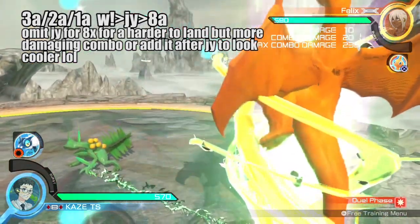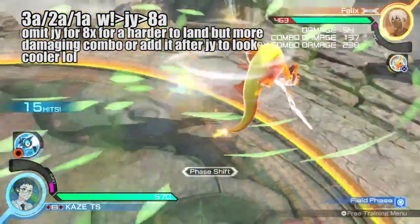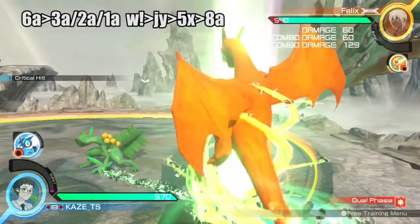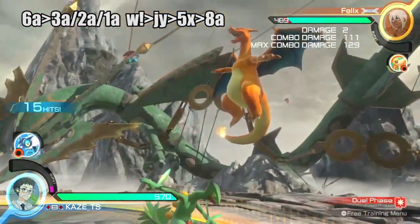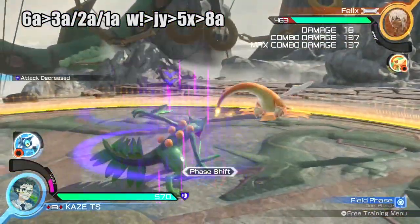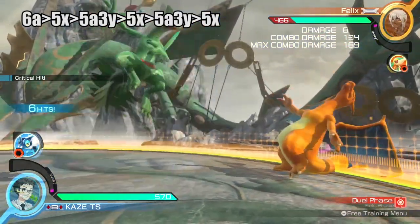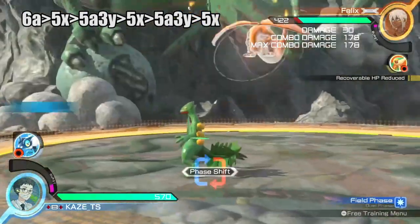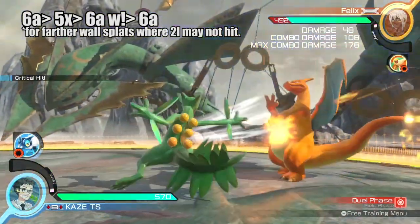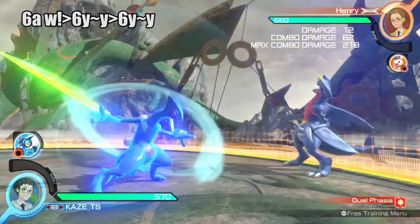Normally, Giga Brain is used only on blocks. But these blade crits mean you can combo it into Giga Brain. Your BNB into Leafblade wall stratting with Kylinder.